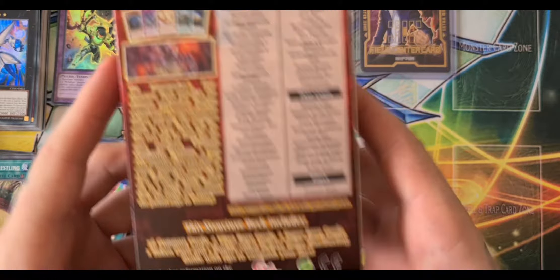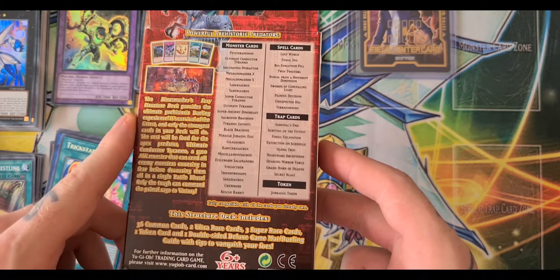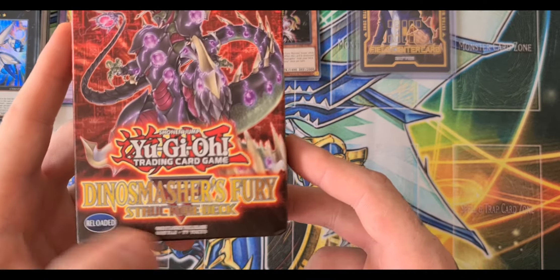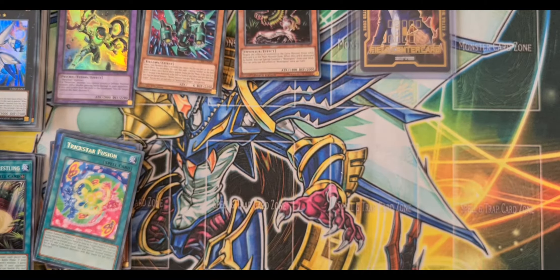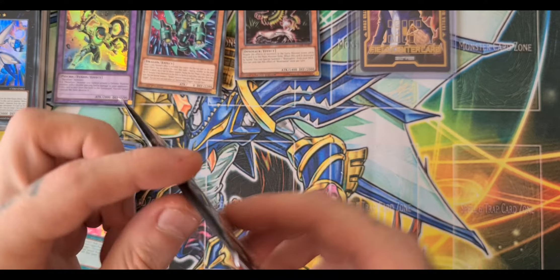You can see from the back what's in the Dino Smashers' Fury Structure Deck if you want to look it up — the reloaded one, by the way. And now, for the moment we've all been waiting for: the Battles of Legend Armageddon. Let's see what we're going to pull from this bad boy.